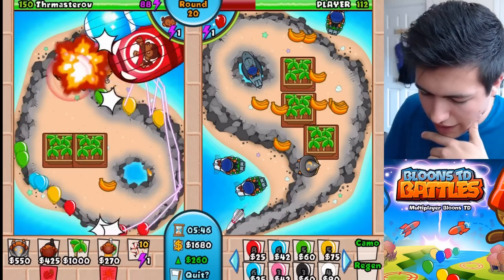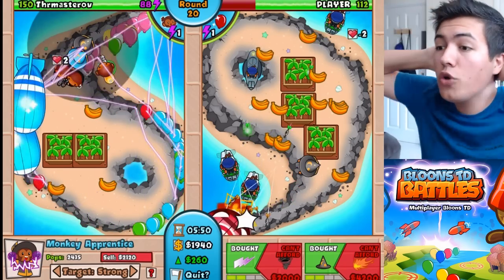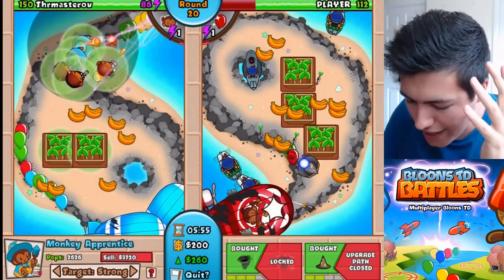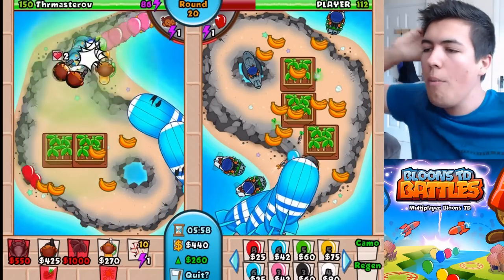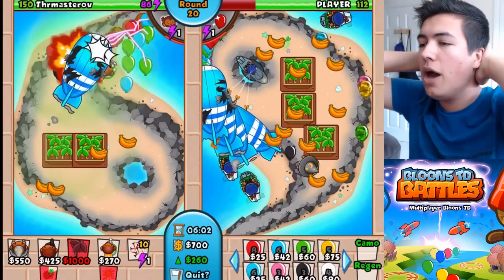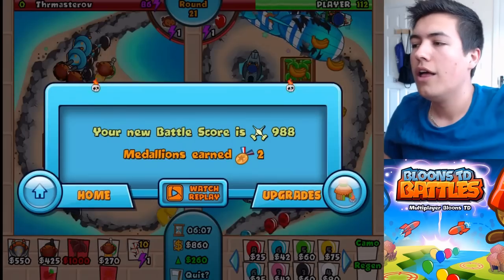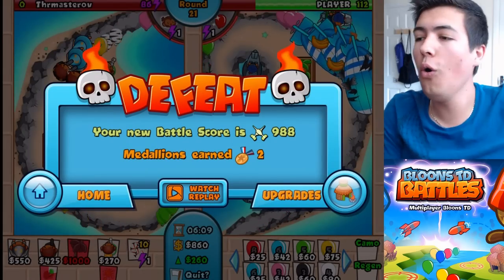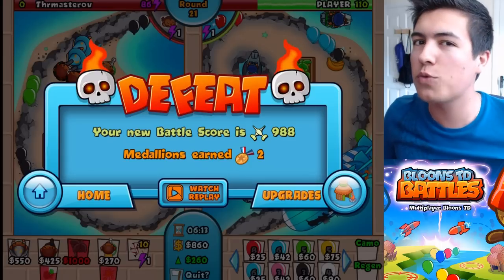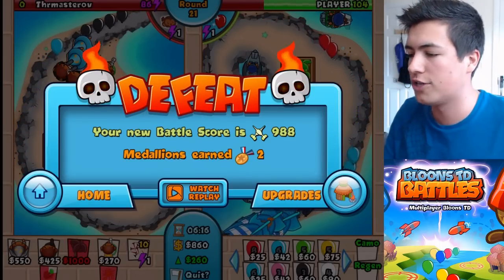Oh, you douche! Oh my gosh — did we just send it to him? Oh my God, we just sent it to him! That's crazy — that is absolutely freaking crazy! We're not going to be able to win, but oh my God, that's amazing — that is genuinely amazing. I know we've lost, but wow, that was so cool. We picked up his BFB! He must have pooped his pants when I did that. That's a genuine reaction of awesomeness.